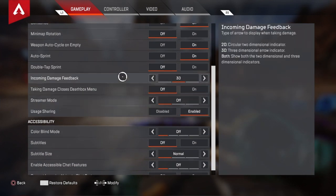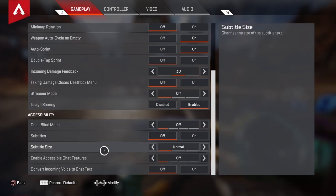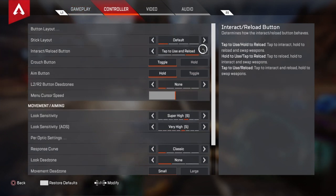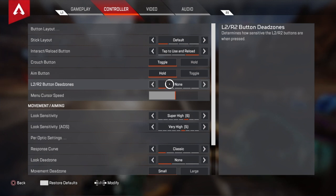You want to have that death box menu setting turned off. Now, for Tap to Interact and Reload — set your interact button to tap. Your L2 and R2 button dead zones — that's your aim and shoot buttons — you're going to want to have those set to None. What that means is how much give your buttons have before you start shooting. With no dead zones, you'll be shooting with very little input lag, giving you a much better reaction time.